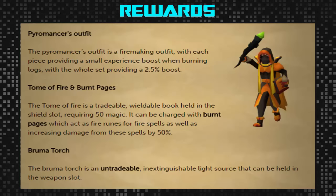For each piece, it reduces the damage by 1. So if you were wearing the full set plus the warm gloves and the Bruma Torch, you would be taking 6 less damage. If you were also wearing the Tome, you would be taking 7 less damage, and if you're wearing a Firemaking cape, you'll be taking 8 less damage.